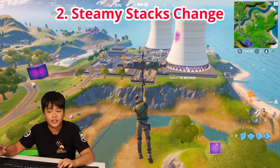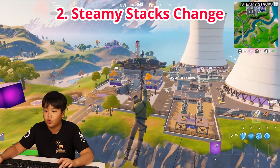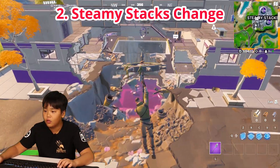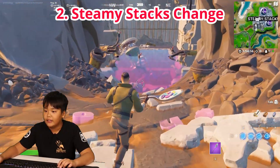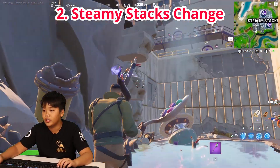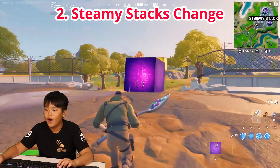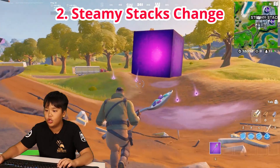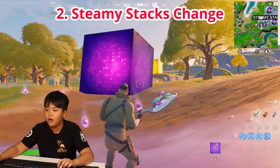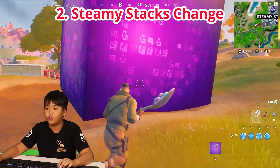We're heading to Steamy Stacks, and there is a new update there. Steamy Stacks is a little bit crushed and broken — you can see a big hole right there. That's the purple Kevin the Cube that's come out; the machines are all broken. Kevin the Cube has walked up, broken the gates, and the gold cube is right there next to the purple one — they're so close together.